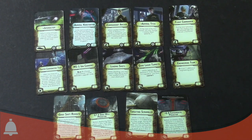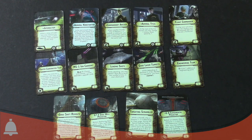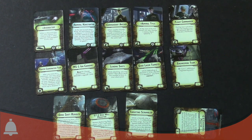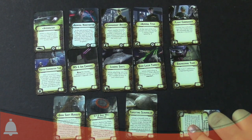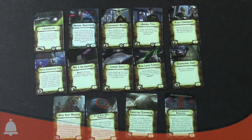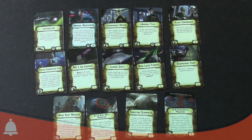So it's three points — still dirt cheap. When a ship activates — not this ship, any ship — you may exhaust this card to ready one other upgrade card equipped to this ship. So basically it's going to let you use any of your exhaustible cards twice in a turn. And that can be triggered by enemy ships too. The big combo you can do is with your G8 Experimental Projector — you exhaust it to stop an enemy from moving, then their next ship activates, use Interdictor to ready it, and then stop another ship. An 11-point combo that could theoretically shut down two ships from moving in a turn.